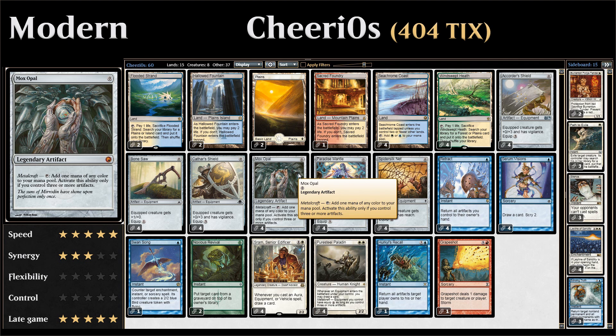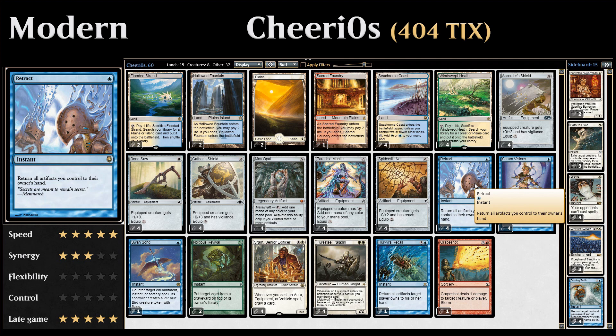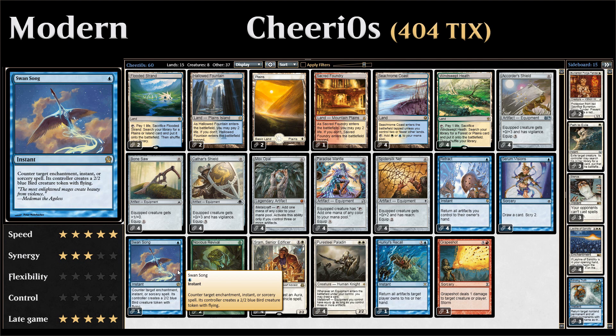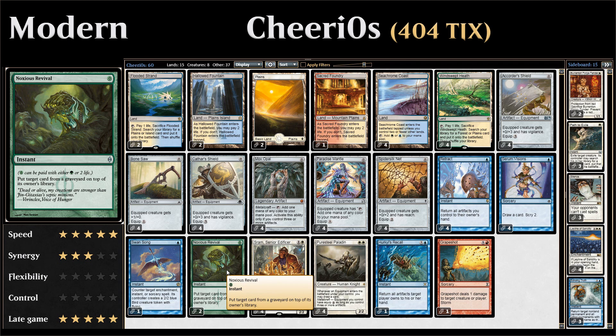We also have four copies of Mox Opal — the deck wouldn't really work without it since it lets you generate a lot of extra mana the turn you're going off. Thanks to the new legendary rule you can play a second copy of Mox Opal, sacrifice the old one, and generate additional mana. Retract lets us return all artifacts back to hand, letting us replay Mox Opals. We also have four copies of Serum Visions for consistency to help dig for missing combo pieces.